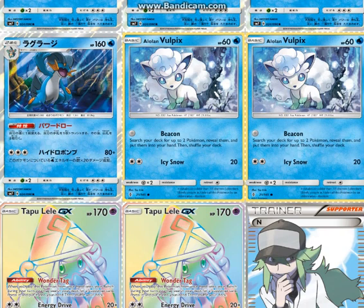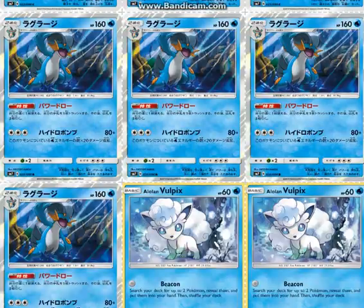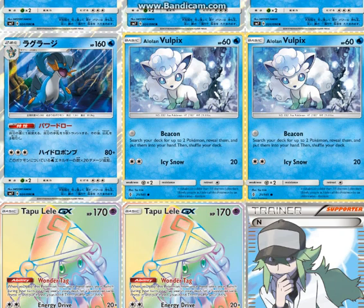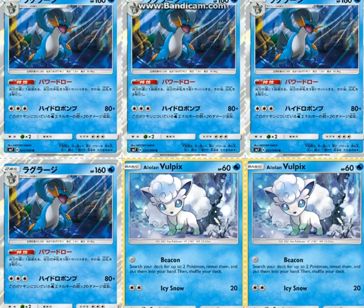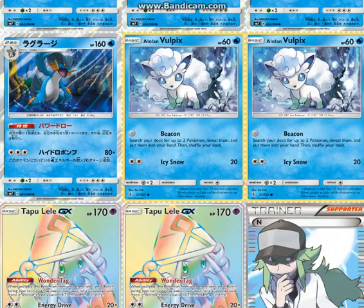Two Alolan Vulpix, because you want to start with this but don't want so many that it's a nuisance. Beacon is actually pretty awesome — you can get out your Pokémon a lot faster and set them up more. This is one more reason I think the 70 HP Mudkip is a little bit better. If you're not including Alolan Vulpix and opting for like a 1-1 Magcargo line, then probably play the other Mudkip.